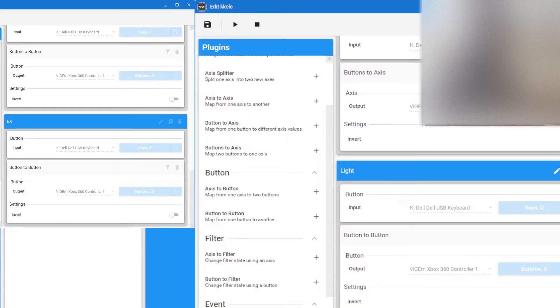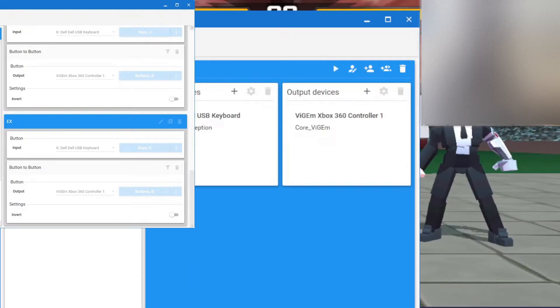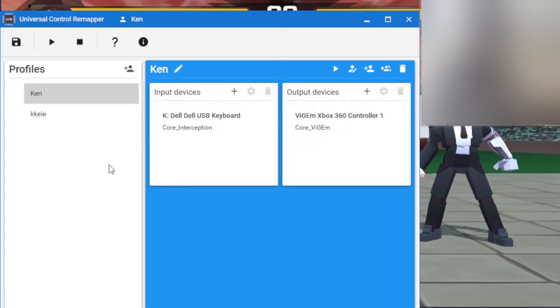If you want to use the controller again without going through all those tabs, just click your profile here and press Play — that's how your controller will start. When you want to stop it, press Stop.